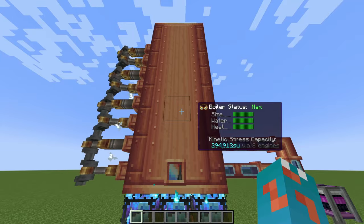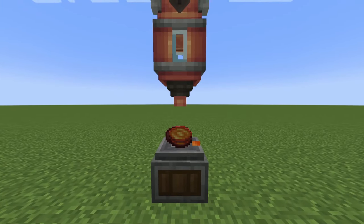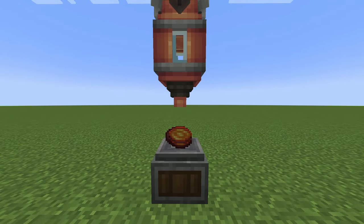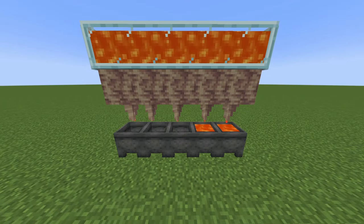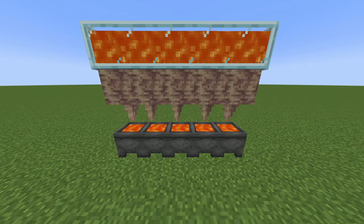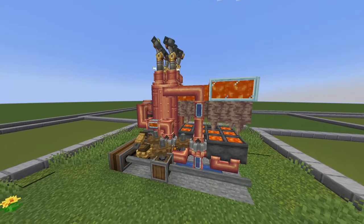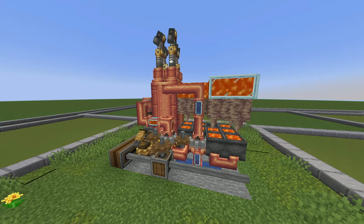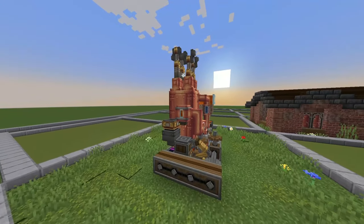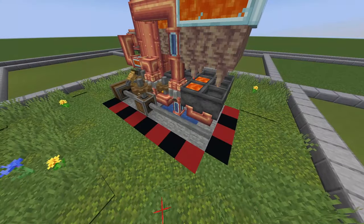That's insane. Blaze cakes and all that jazz are not exactly renewable, so I'm going to be focusing on a much more renewable source for fueling our blaze burners: lava buckets via a dripstone lava farm. My design is relatively small and produces a pretty decent 65,536 SU per segment, and is fully tileable in both the Z and X axis with a small footprint.